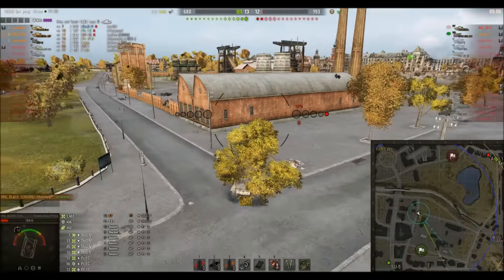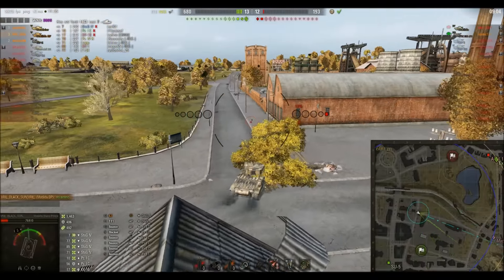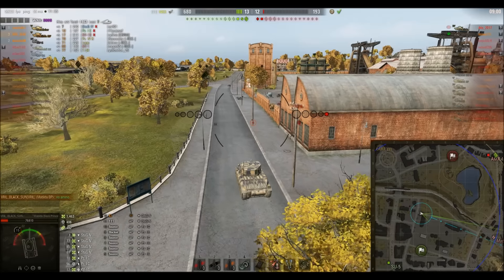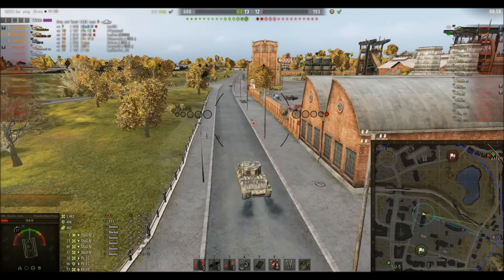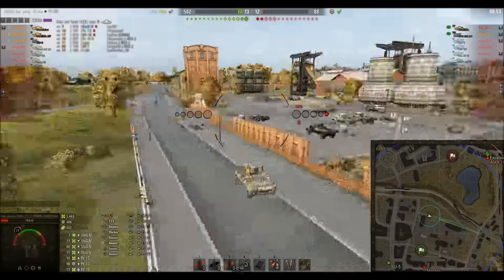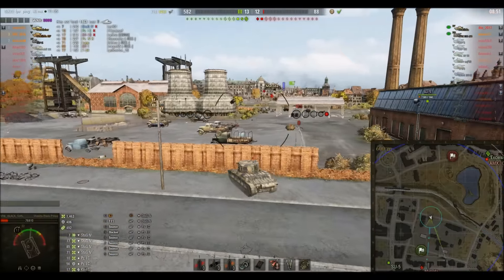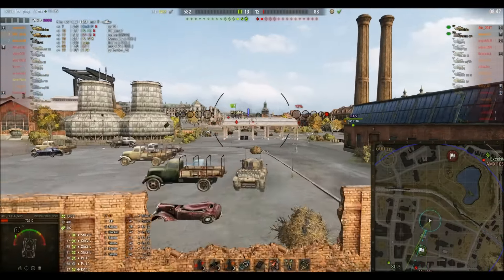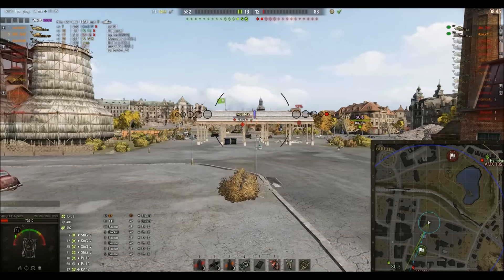He's spotting the enemy, calling out 'no ammo' to his team — that's always a good thing to do, even if they're not paying attention. They need to know you're not going to be much use to them. So we're reliant entirely on the Excelsior. There's the StuG, but that Matilda's on very very low health — shame Black Sun hasn't got one shell left.